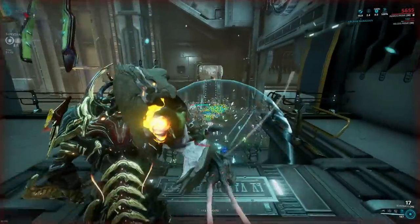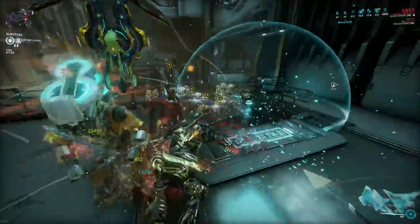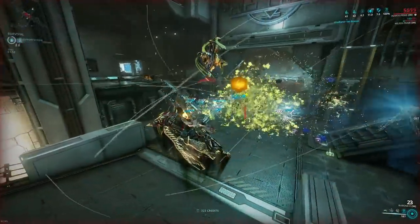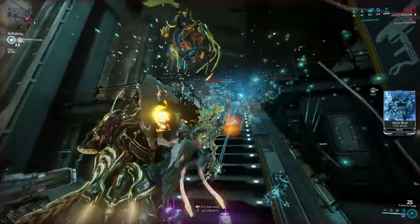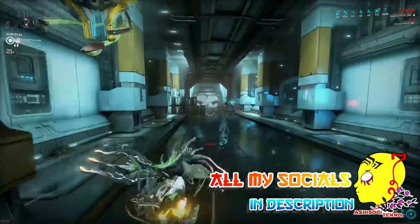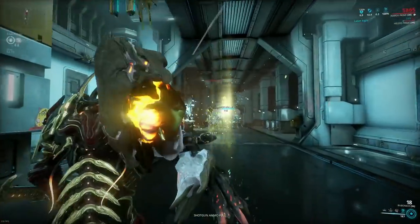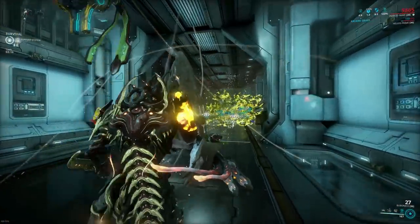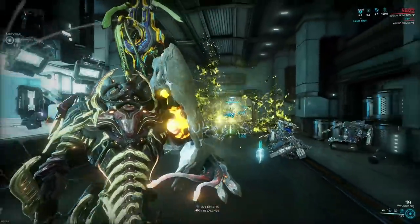I suspect you enjoy shooting more than perpetually reloading, so I would proposition to you to ignore primary fire altogether and simply spam alt fire every second and a half or so. Why? Because it will proc viral and anything you modify it with, so alt fire grenades are the best of both worlds. Also, using alt fire is way more ammo efficient — as long as you fire with some rhythm, you will never run out of ammo. Using this method, not even Steel Path enemies will bother you much.